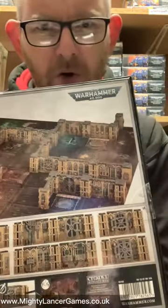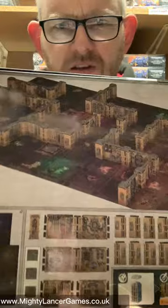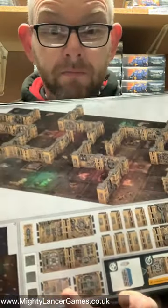This is the box, this is what comes in it — it's all this awesome stuff. Board sections, everything you need to get going for Boarding Actions. Sounds awesome. So check it out at mightylancergames.co.uk.